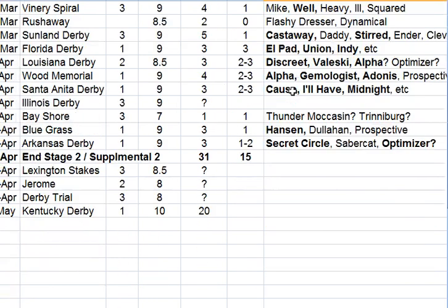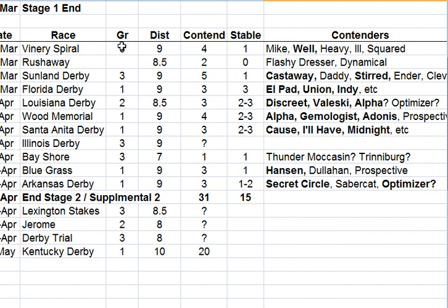Going down to the actual contenders for the upcoming races — remember the grade three races don't count as much, and the listed stake barely counts for anything, but the grade one you get the most points for, so you want to focus on getting the right contenders for that. A lot of them are already in my stable, and I've highlighted most of those in bold. I think Castaway will be the favorite there, but Stirred Up has the top late pace. Handsome Mike has the top early pace, and Well Went the Day has the top late pace. There are a lot of contenders to choose from.